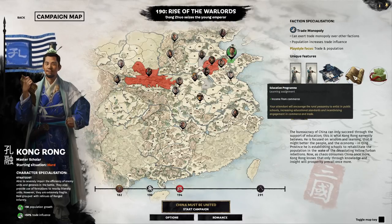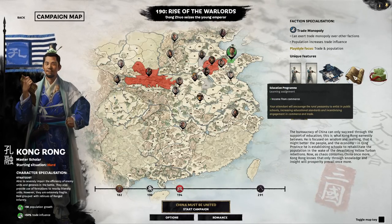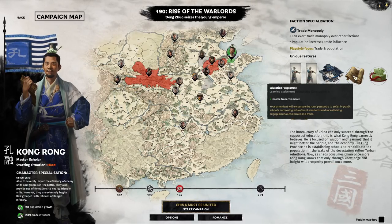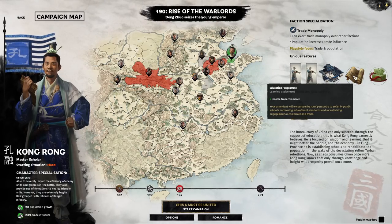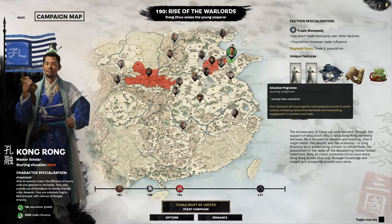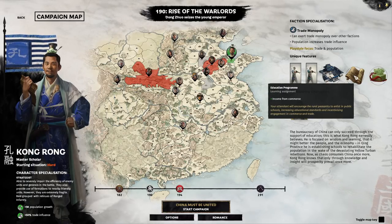Speaking of population growth, you also have this education program assignment. This gives you the standard 75% from commerce income as well as 3k population in local county, and characters from any class can use this assignment. This makes commerce commanderies for Kongron very very good, and you can build population just by spamming this assignment as well.